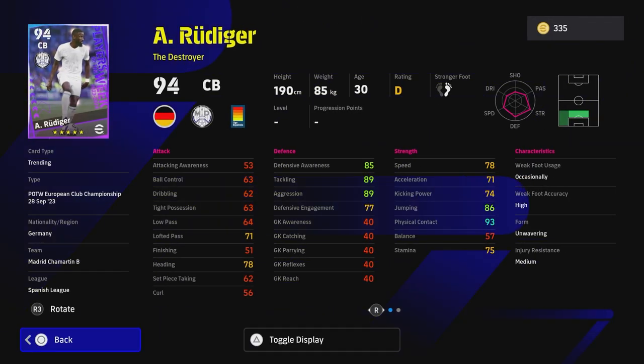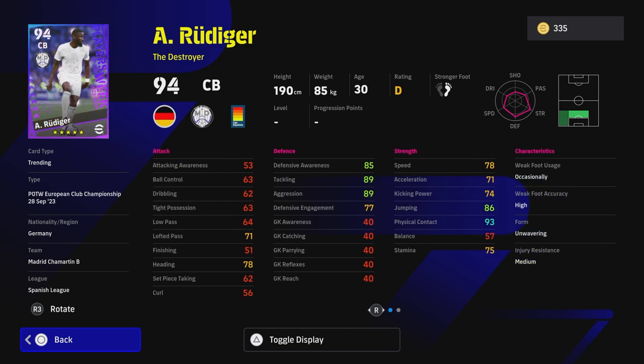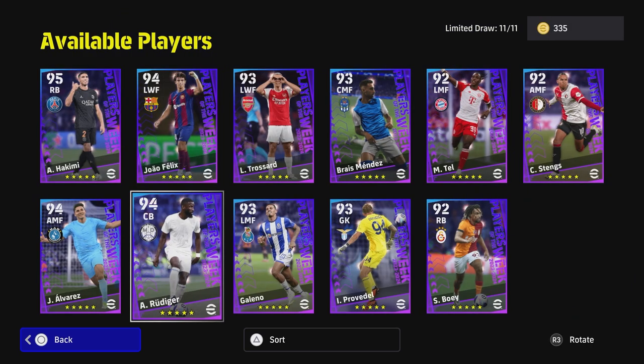Even Rudiger — he's always been one of my favorite destroyer center backs. There was a card before that was insane. He doesn't have Blocker on this card, which makes a little difference with the new gameplay, but his physical contact, tackling, and aggression are going to be in the 90s. His speed is going to be 80 with acceleration nearly at 75. I do think he'll be a very strong card — try him out, you won't be disappointed.